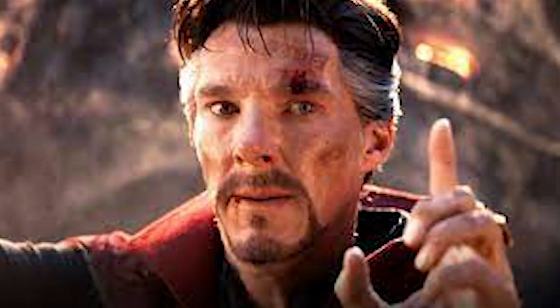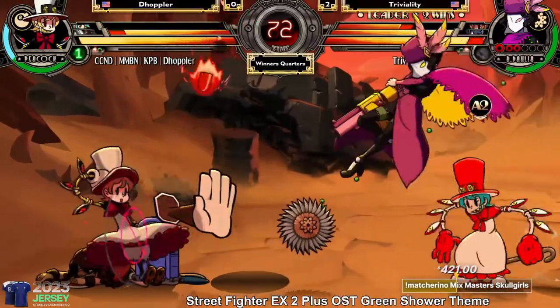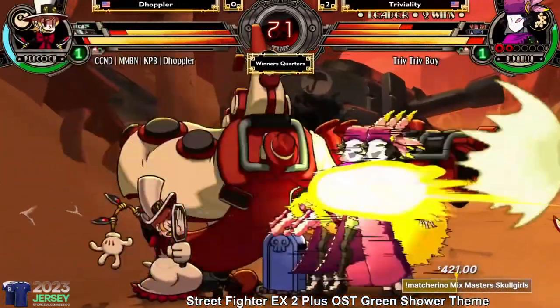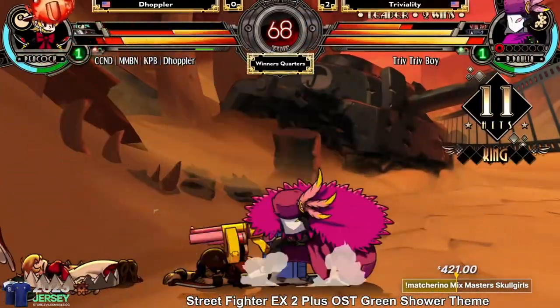Counter plus assist is also very effective against people jumping in on you from above, since they cannot grab you while they are in the air and you are on the ground. Now, to maximize the probability of triggering counter, we want to look at two things: one, assists, and two, habits. The only way to achieve 100% chances of triggering counter is countering on reaction. But the problem is that you must have insane reaction skills to pull this off.